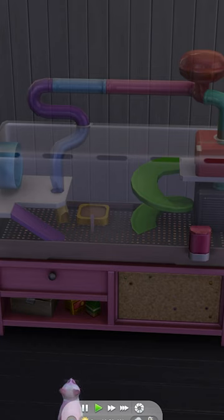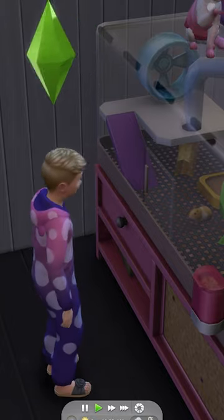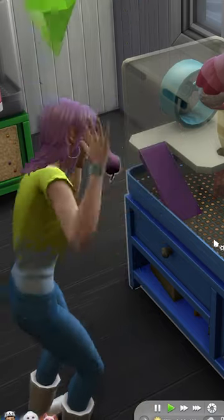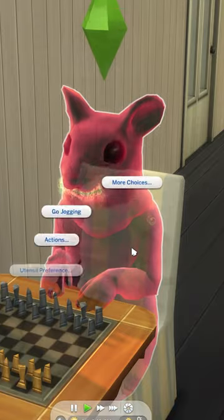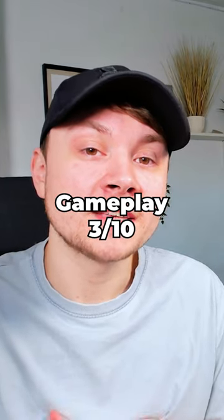This pack includes one gameplay element, which is a rodent cage. You can feed them and clean the cage. Sometimes they give your Sim rabbit rodent fever and they die, becoming a hamster in the afterlife. The gameplay is shallow, unethical, and exploitive. It gets a 3 out of 10.